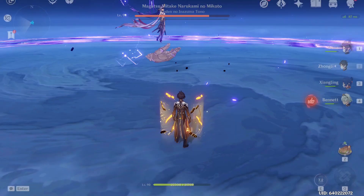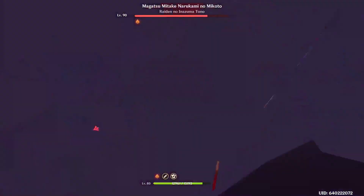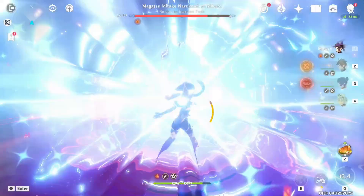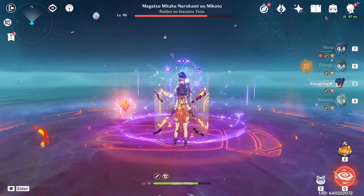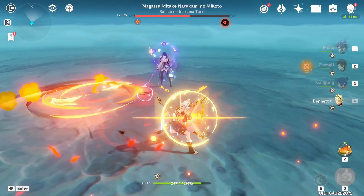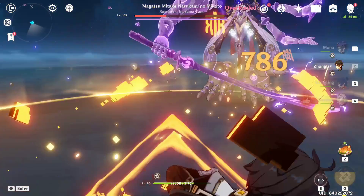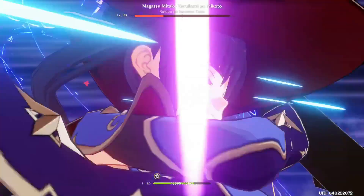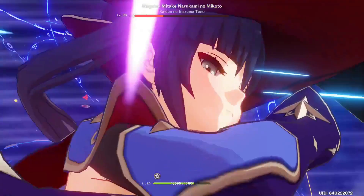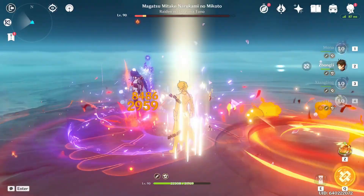I'm going to quickly eat some crit rate food because I'm scared I won't hit crit. We apply Pyro right here, then we apply Hydro, and it causes that to vaporize. I'm going to activate Mona's thing first and then use Bennett, since Bennett's burst lasts a little longer. We activate that and get 184k. There we go.